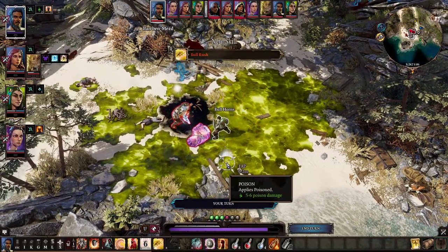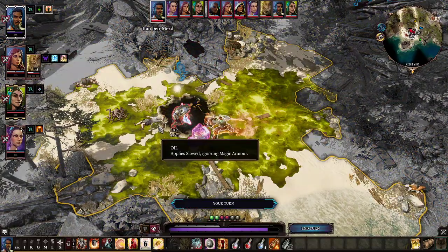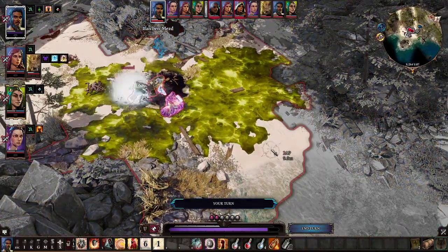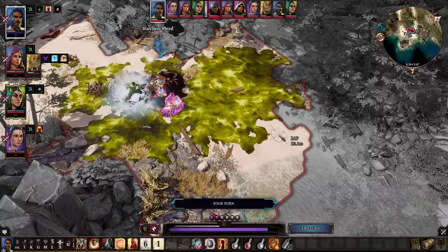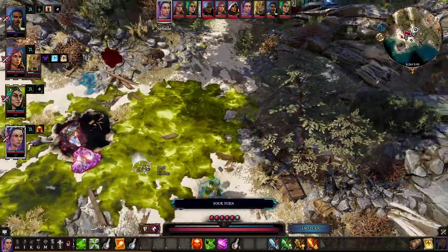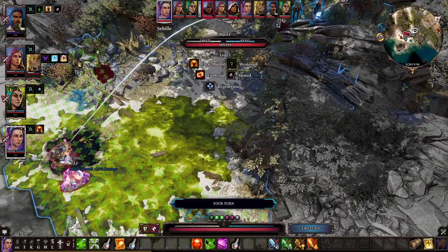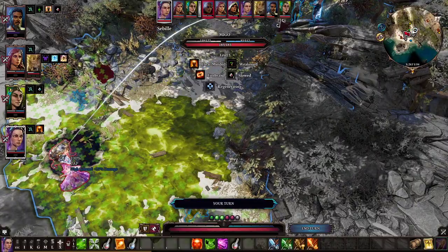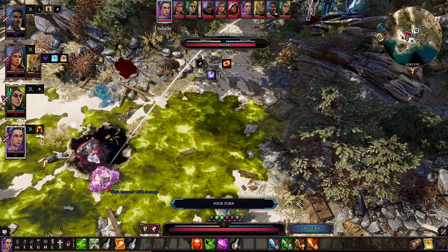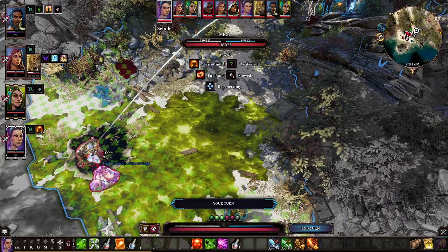First things first. We might want to bull rush in, which hits both of them, and then essentially charge into a safe location — hits both of them again, and we're out of range from them. We have plenty of turns before it's their turn. They are nicely clustered up, and we might want to really target Milo's Magical Defense.